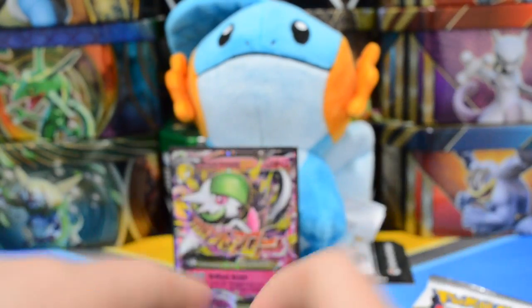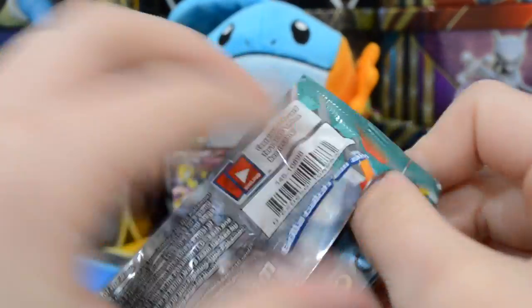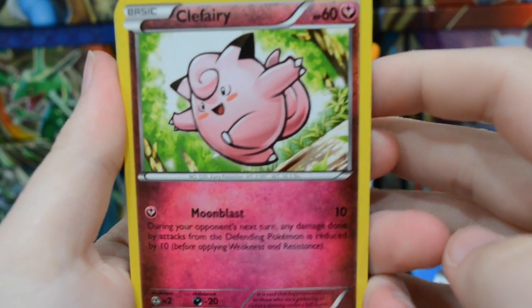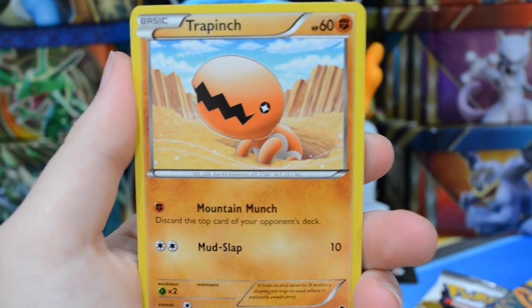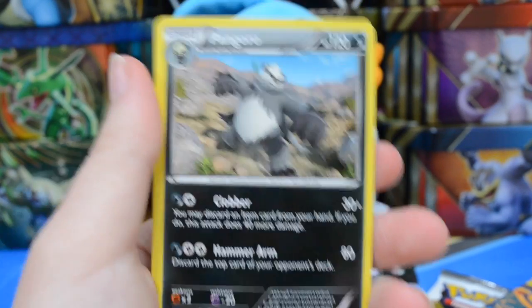Next we'll do Furious Fist — I'd love to pull a Lucario out of here, that's probably one of the better pulls you can get. We already have the awesome Mega Gardevoir so if we can pull one more good thing I'll be happy. From this pack: Clefairy, Torchic, Minon, Trapinch, Gullet, Mianshow, Sparkling Robe, Jaw Fossil, a Reverse Pikachu — that's adorable — and a Pangoro. Nothing too great, but let's move on.